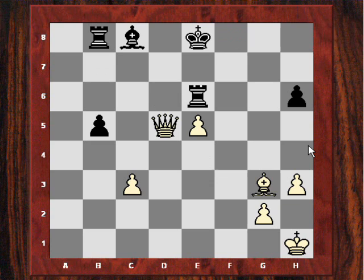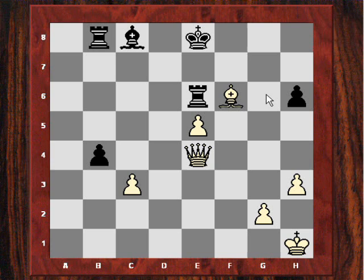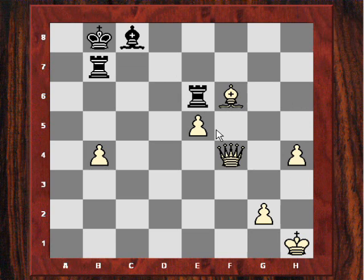After Ke8, Adams plays Bh4, already threatening things like Qd8 check. So Bd7, and now Bf6 — nicely protecting the e5 pawn and liberating the pawns to go forward. After b4, Adams plays Qe4, not only attacking that b-pawn but threatening Qg6, which is quite menacing. Bc8 was played, and after takes it's all over really. Adams has an easily winning position — he takes the h-pawn and starts moving his own h-pawn. These two pawns are decisive.